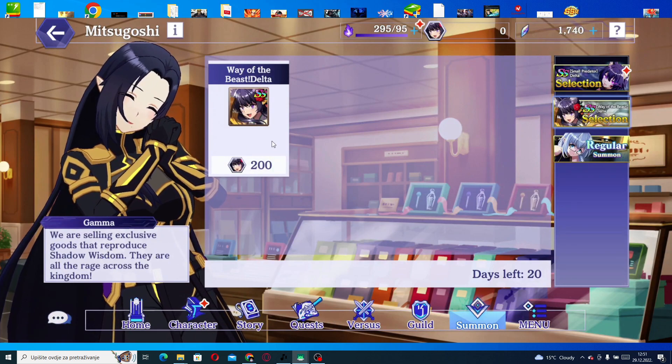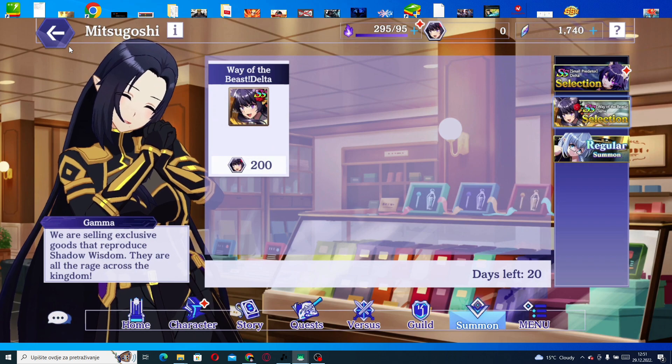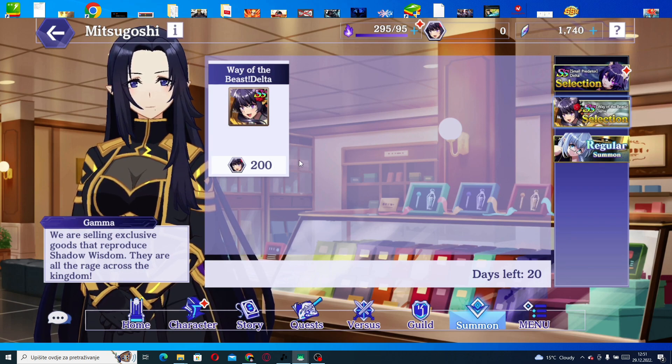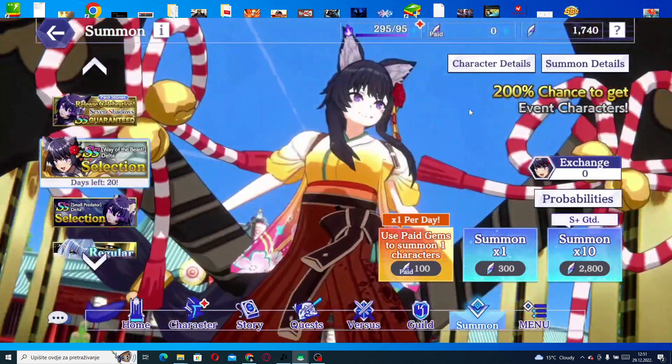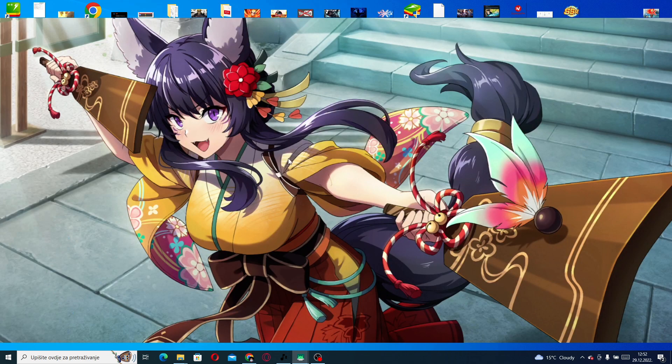The pity requires 200 points, which makes it really hard to reach — almost impossible for free-to-play players unless you've been saving a lot. You need around 50,000 gems to reach pity, unfortunately. But anyway, let's check out SS Delta. She's a green attacker, and honestly we need more green units, so this is perfect.